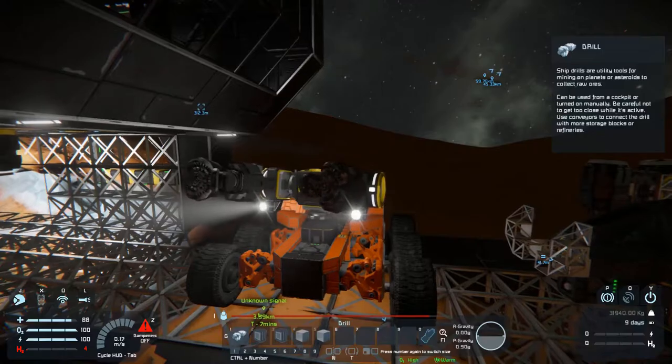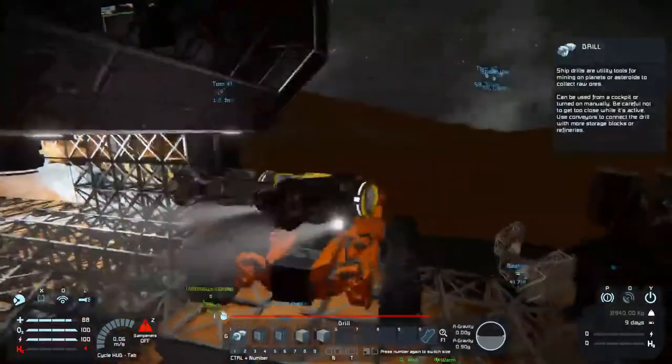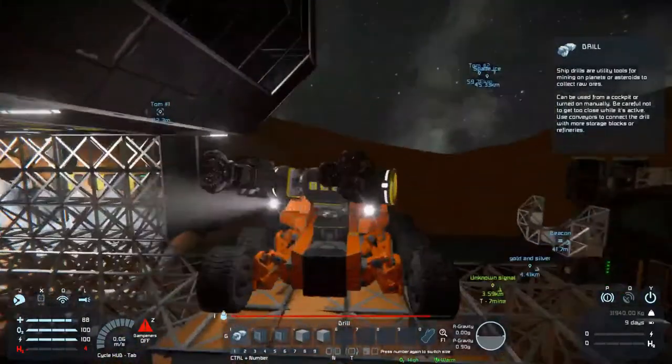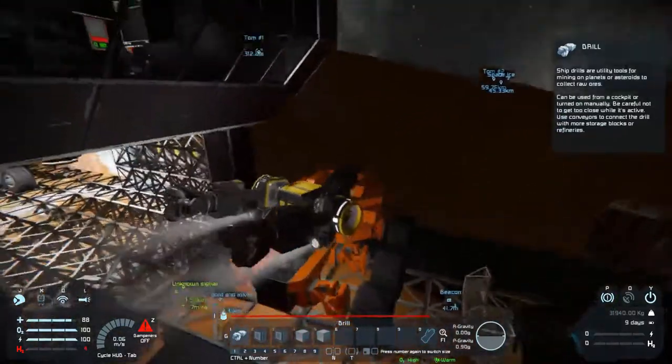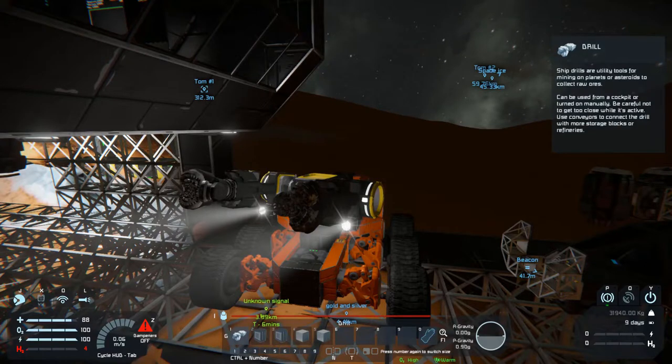A lot of people were wondering if I had modded drills or a modded drill radius — I did not. The reason why the drill radius was so large is because I was using the right-click function of the drills, which does not collect any ore but basically just moves it out of the way. So it's really good for clearing stone and digging tunnels, and you don't want to weigh down your craft.